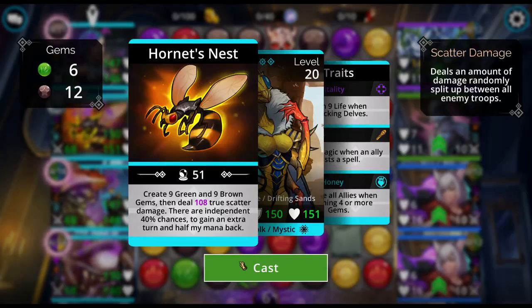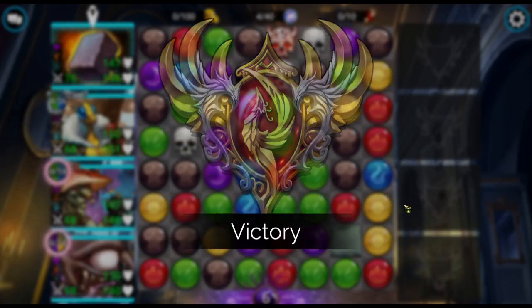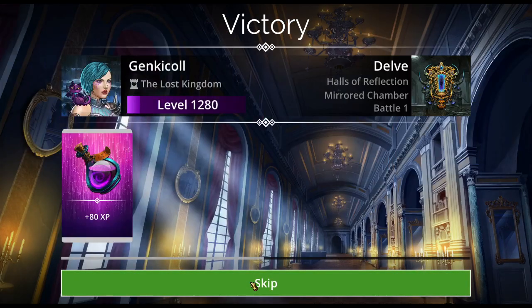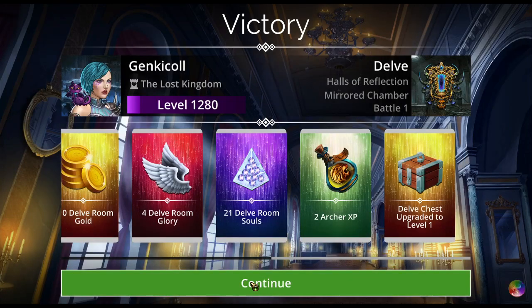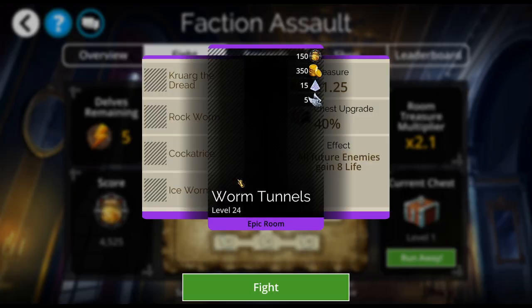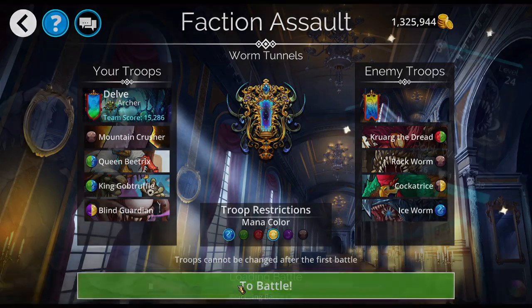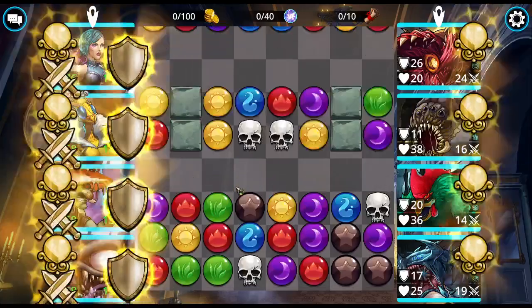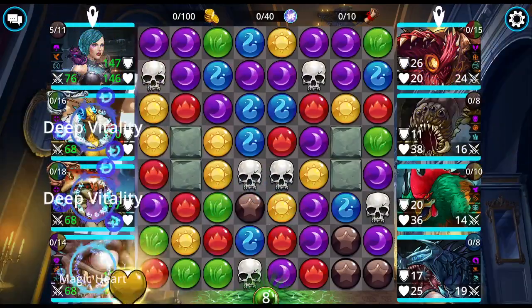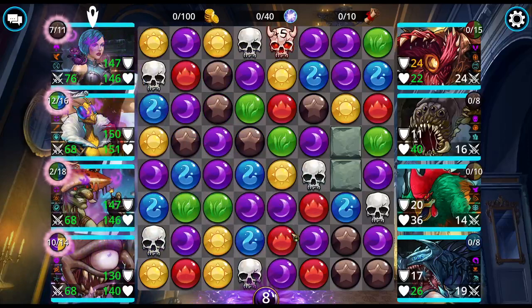This is a team I've used quite a bit when I was much lower level, usually with Leprechaun. Queen Beatrix just allows you to get so far — places you would never be able to get before you had her. The board control with her is what's most important. Once she gets going, it's like with the goblins — she just doesn't stop.